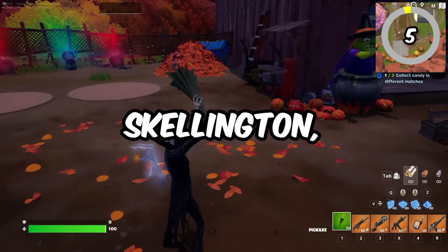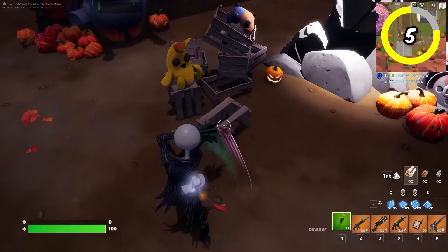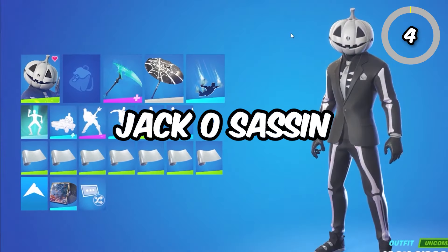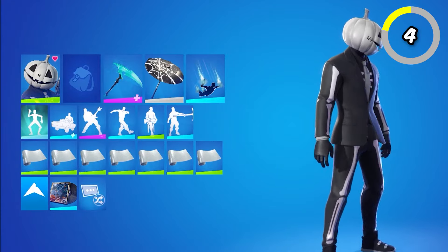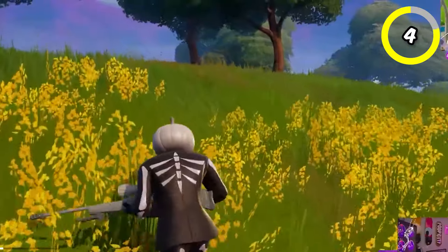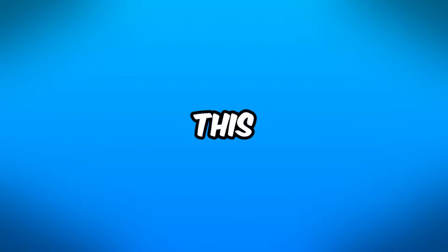Next up, we have Jack Skellington, the fan favorite character from the Nightmare Before Christmas movie. He was last seen 250 days ago and will either return for Halloween this year or Christmas later on. Similar is Jack Assassin, which is obviously based on Jack Skellington but was released before him in Chapter 3 Season 4, when Jack Skellington himself came out in Chapter 4 Season 4. This skin was probably made before they had the rights to Jack Skellington, so he's still a pretty cool and rare skin.